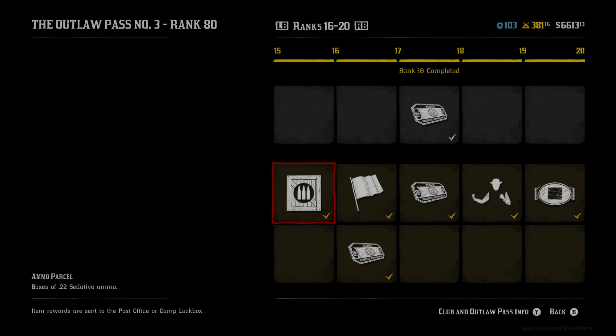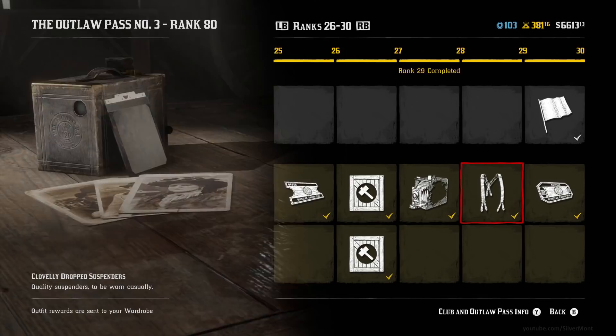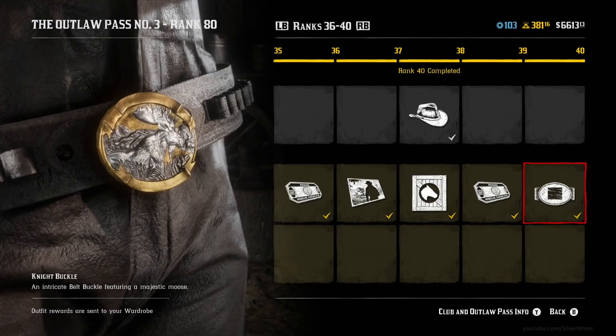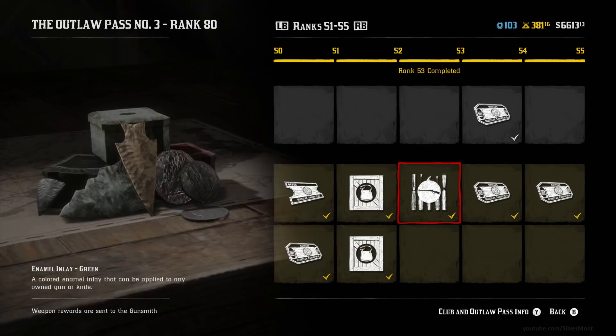Rank is simple in Red Dead Online. Just about everything you do in the game will give you EXP that ranks you up. Once you hit rank 100, you've reached the maximum in that you'll no longer get things unlocked with your rank, but you will keep ranking up — you can get to rank 200, 300 and so on. If you're looking at the game's Battle Season Pass, the Outlaw Pass, that ranks up every time you get EXP as well, although it is separate from your rank because they require different amounts of EXP to increase.